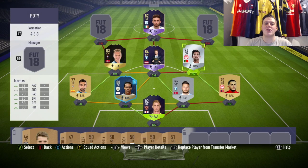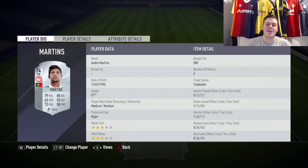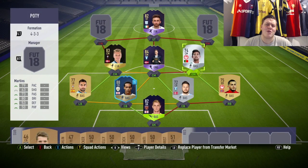The other midfielder alongside him is Andre Martins from Olympiacos — he's Portuguese, obviously linking with the right winger. 79 pace, 80 dribbling, and 73 passing are the three stats that drew me to him. He's 500 coins and going for a silver card is a bit different, but he works well here.